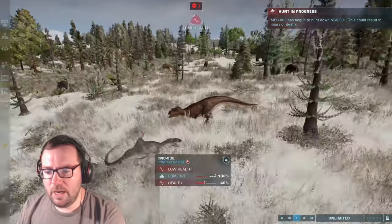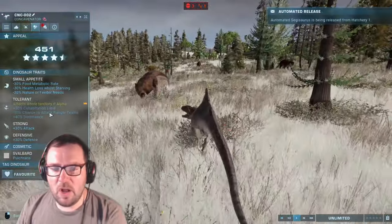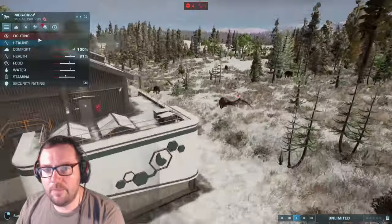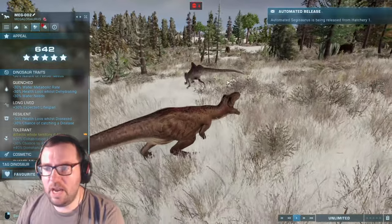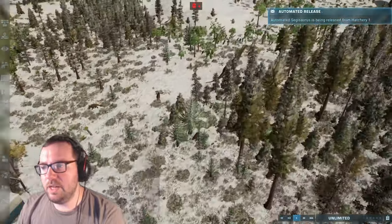Meanwhile, we've got a Megalosaurus going up against a Concavenator — 81% against 46%. What are your traits? Small appetite, tolerance, strong, and defensive. And the Concavenator's traits are small appetite, quenched, long-lived, resilient, and tolerant. The Megalosaurus won that fight.